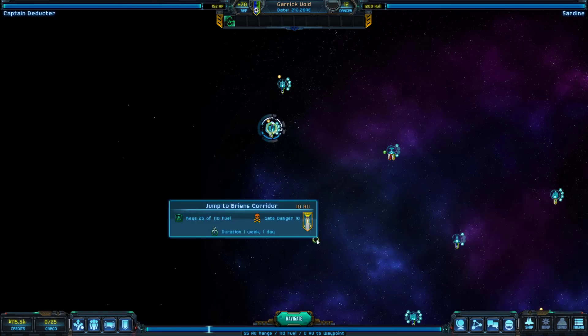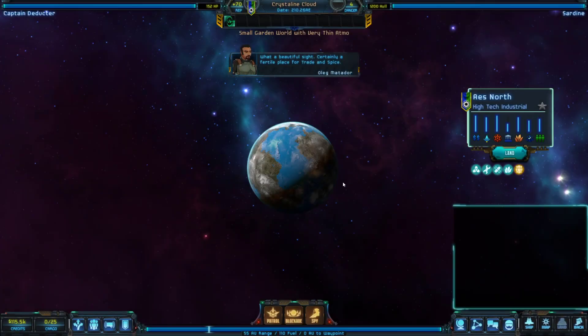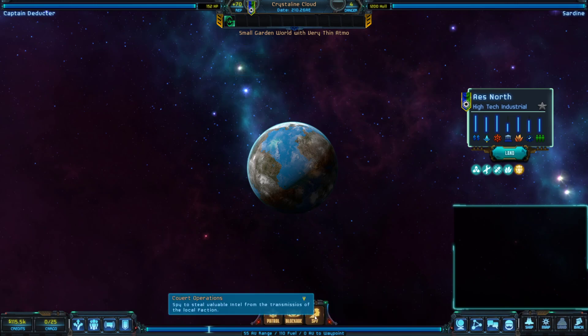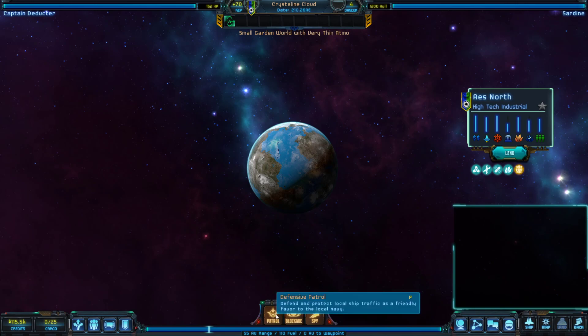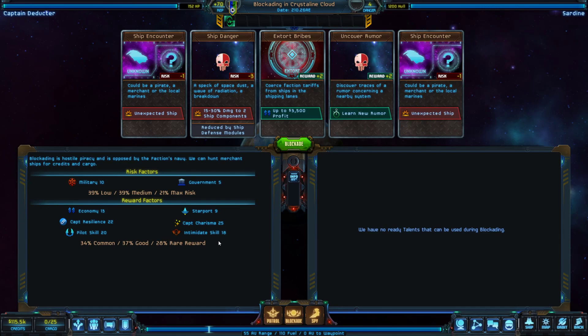I've already refilled my ship in orbit around the planet, and I want to point out three buttons I've ignored up until now. These are basically jobs you can do involving card mini-games. For instance, you can choose to patrol around a planet — you'll see five cards, and clicking the patrol button will roll one of those five results. Patrolling is a friendly action and the primary way to build reputation with a faction. We don't need more rep with our own Steelsong faction, but it's a great way to repair reputation with factions you've upset.